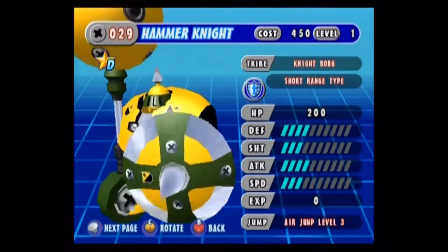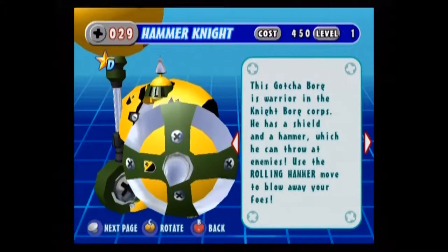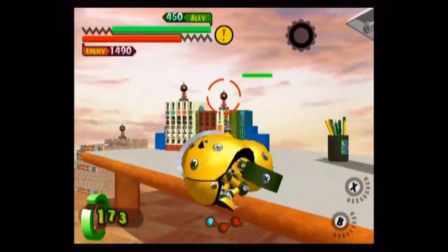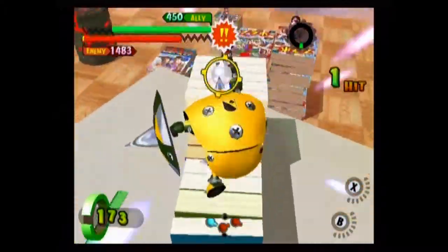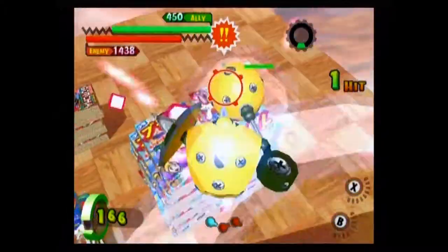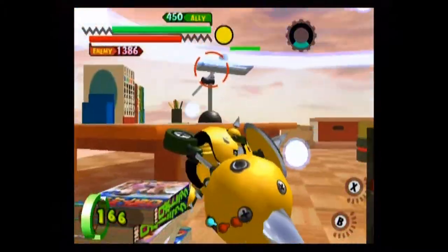Hammer Knight — a Gorg named for his weapon, he's armed with a massive flail which he'll use to decimate his enemies. His standard B attack fires off his flail at his opponents. It's got some decent range, but it does take a short while for it to yo-yo back to him, so be careful of that.